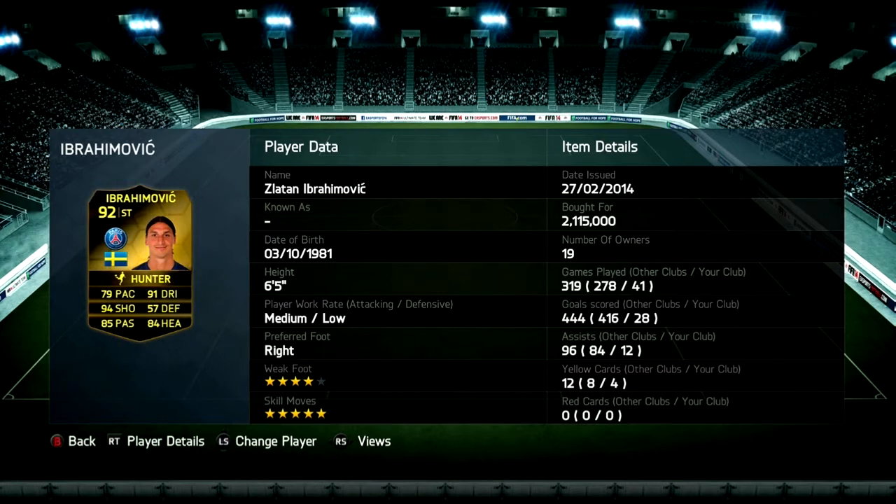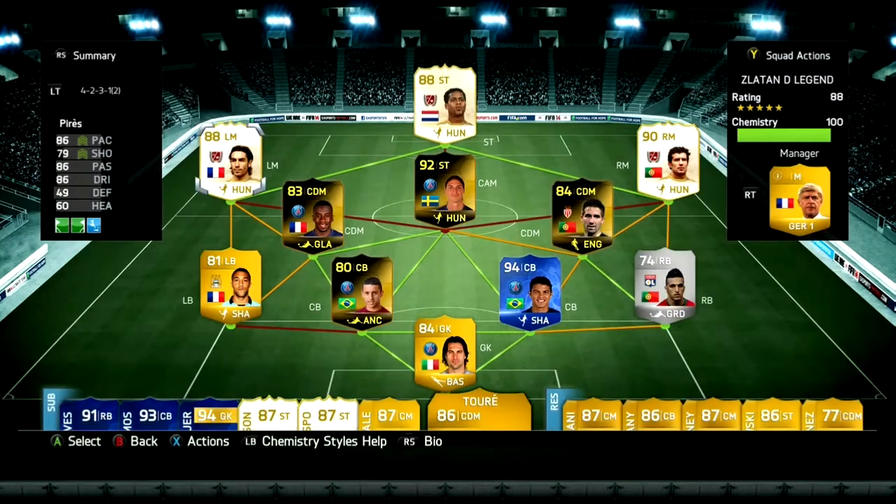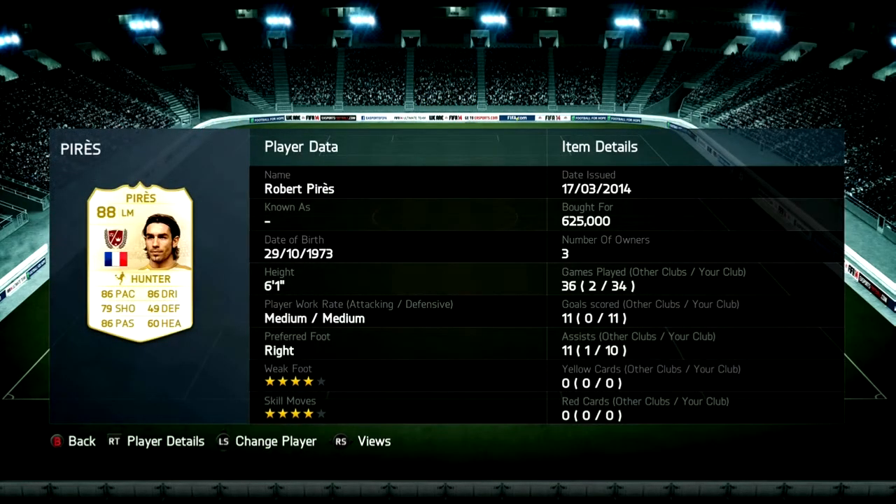We've got Ibrahim as CAM — oh my god, six foot five, five star skill moves, 94 short passing, 84 heading. He is the inform 92-rated, absolutely amazing. Medium-low work rate is very important — you want your CAM in that position to create plays, take opportunities, make skills, and medium-low is what you need for this position in this formation.